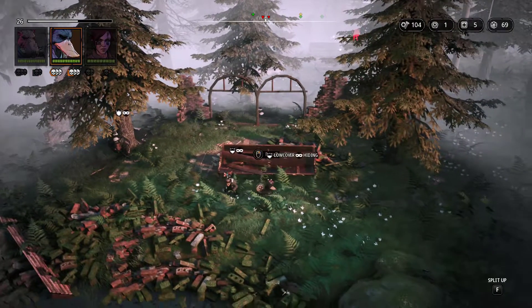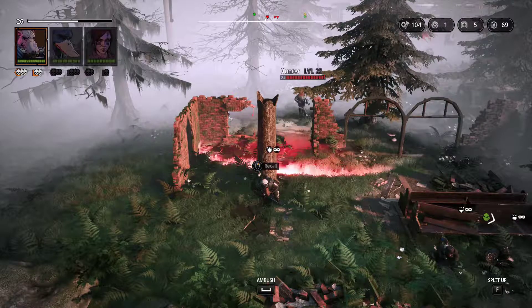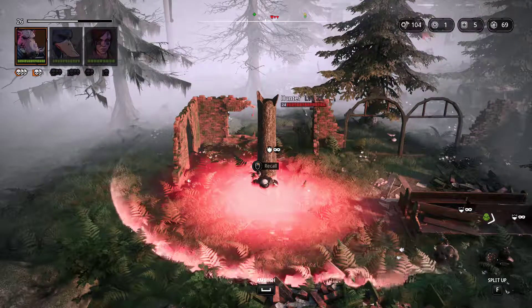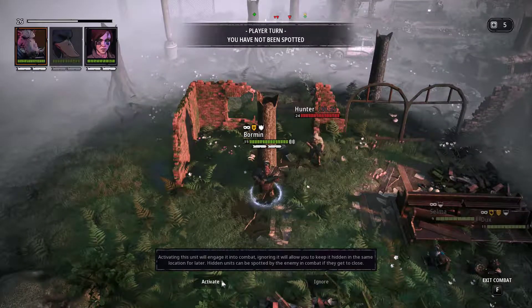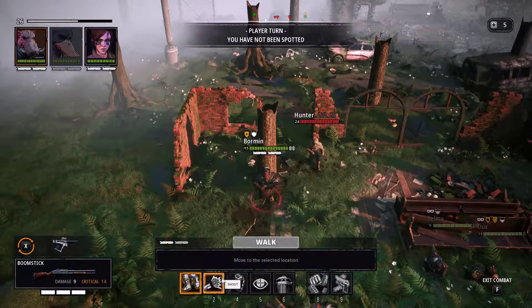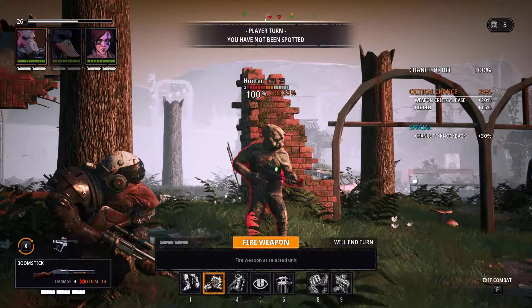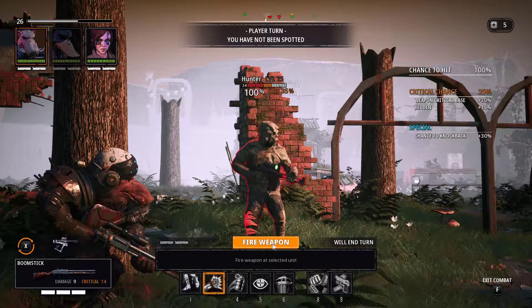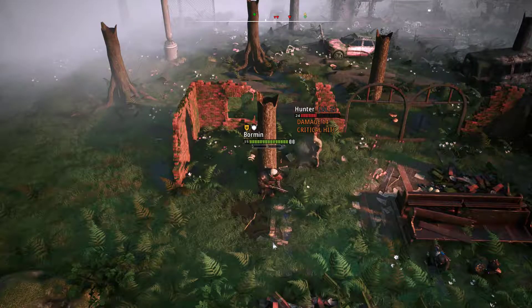Now we wait for him to come back. Here he comes - going to wait till he's very close and then hit the ambush button. Activate - 100 percent chance of hitting. Do we do nine damage and just go loud straight away? Yeah, sod it - why not, got a 35 percent chance of getting a critical hit as well. Everyone heard that - critical damage, 14 damage!